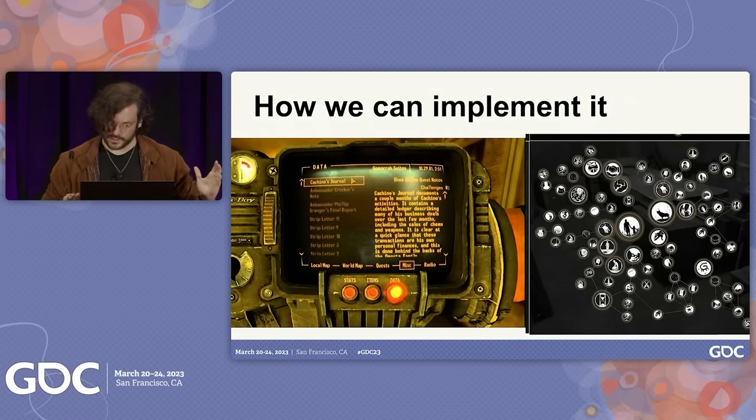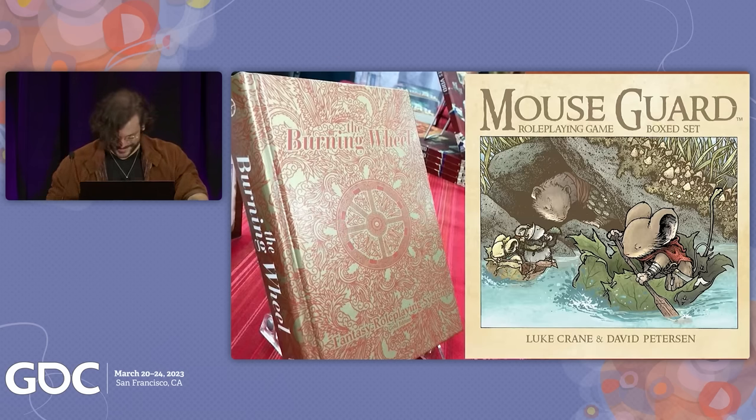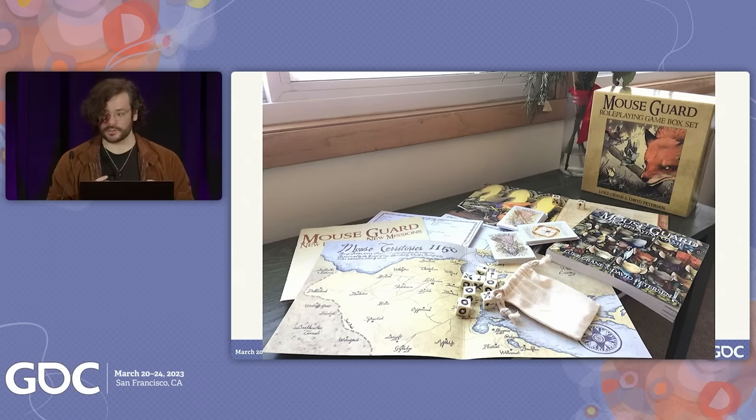Now we're going to move on to Burning Wheel and Mouse Guard. This is a very beloved RPG series — one of my favorites by far. Initially built by Luke Crane as this kind of obscure, fantasy-focused role-playing system, it then partnered with David Peterson to make Mouse Guard, which is a distillation and evolution of everything Burning Wheel was. It is this very character-driven, nuanced experience. All of your stats incrementally change over time. Your characters have very defined characteristics and identities, and those two — most startlingly of all — change over time.